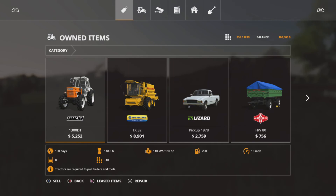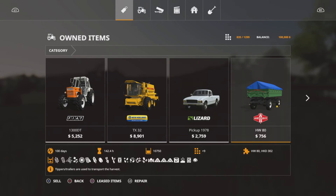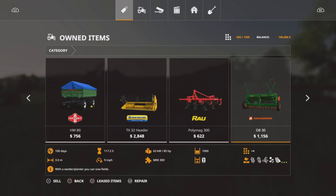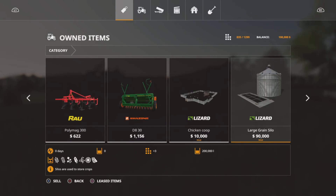You've got a pretty blank canvas if you come on in those two modes. Our equipment: we start off with a Fiat 1300DT, the New Holland TX32 harvester, a Lizard pickup, trailer, HW80 trailer, the header for your harvester, a small cultivator, small seeder, your chicken coop — which says mod there — and your large grain silo, which also says mod but is basically the in-game one. It just takes your standard crops and has 200,000 litres capacity.